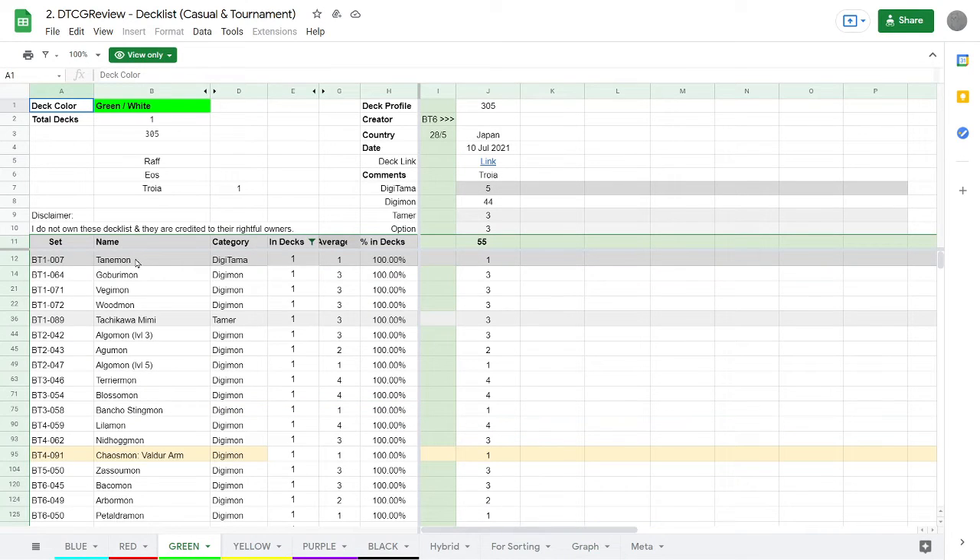If we look at what decks people are playing in green, for the most part it is just Ancient Troimon, which basically follows off of the Digi Burst stuff from BT-05. Eosmon isn't super competitive anyway, but it is a really decent casual deck, and people are probably picking it up just because it is a nice casual deck that could still do something. In the grand scheme of the meta, whatever Eosmon and green are doing just isn't quite good enough.